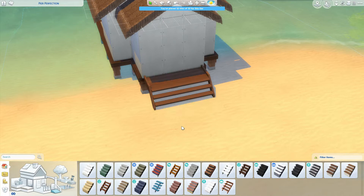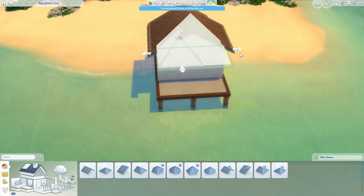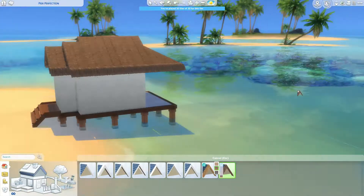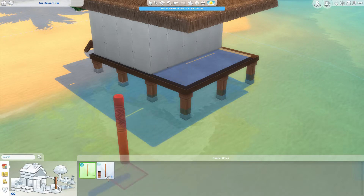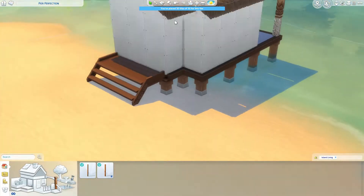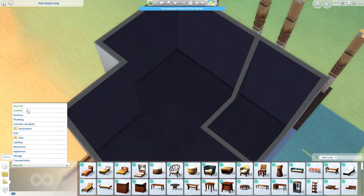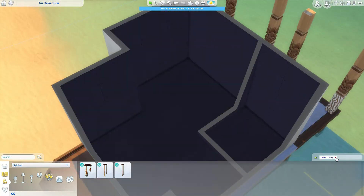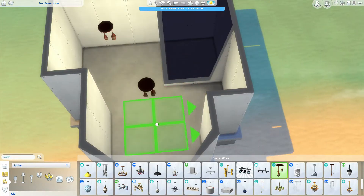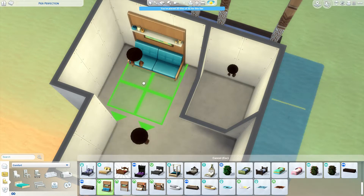It does all function perfectly. The only thing I'm pretty sure doesn't function — because of where the lot is placed — is the ladder. I put a ladder on the balcony down into the water, but I think because the build is positioned more on land than in water, my sim didn't want to use the ladder. So that is there purely for aesthetic. I did try to get my sim to use it a couple of times but he refused, so I gave up. But it does look pretty cool.